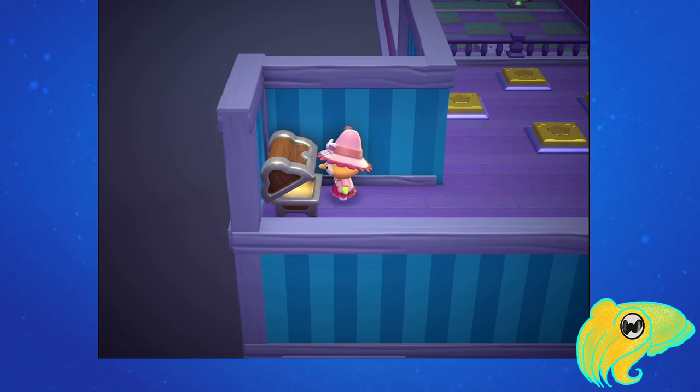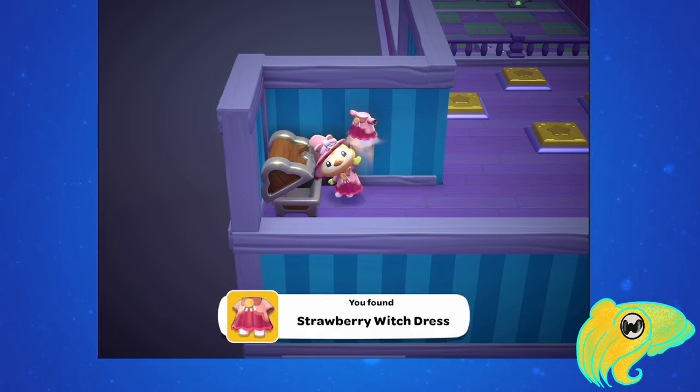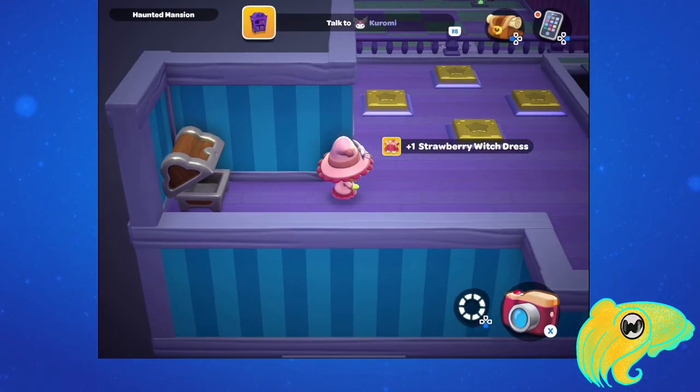Both of the chests will have the strawberry witch dress in them, which matches the hat we got from Room 3.